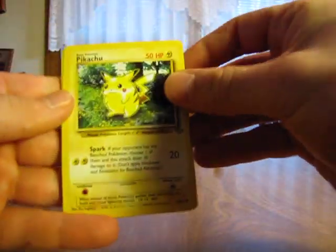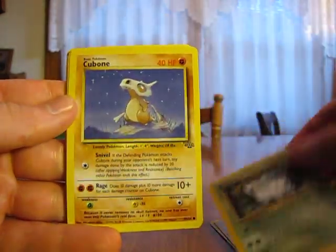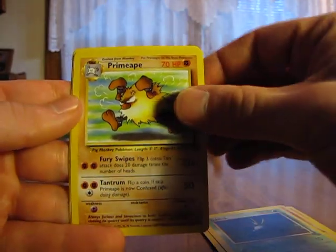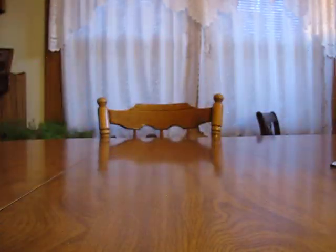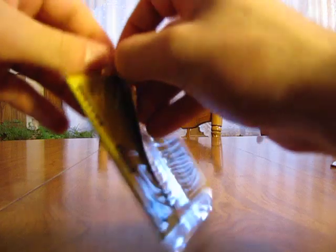We have a Pikachu, Spearow, Nidoran, Cubone, Rhyhorn, Exeggcute, Oddish, Primeape, Gloom, Dodrio — Mr. Mime is the rare. Come on, I need a Vaporeon Holographic — that would be nice. Then I'd have the three Eevee Evolutions all as holos.